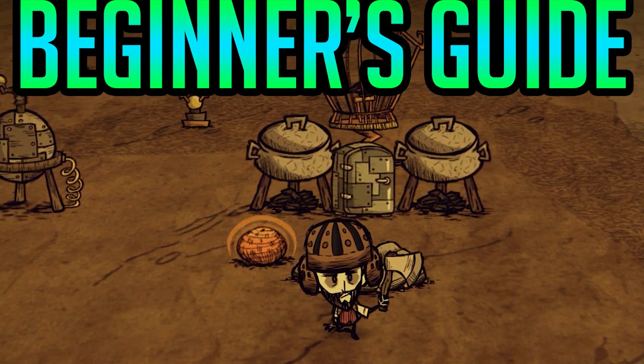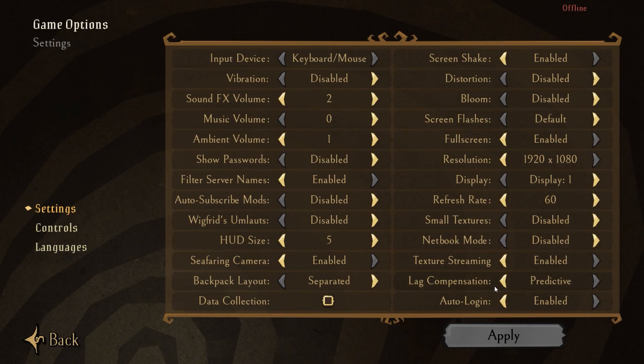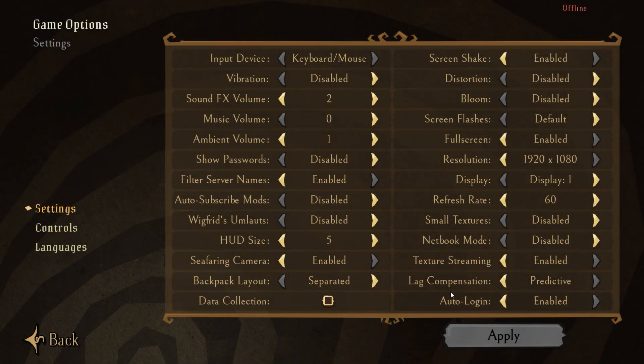Here's an autumn guide for brand new beginners. Welcome to Don't Starve Together. First things first, we have to start with settings. Go right ahead and turn off lag compensation and screen shake. Lag compensation will cause you to rubber band on other people's servers, and screen shake makes it really hard to fight bosses later.